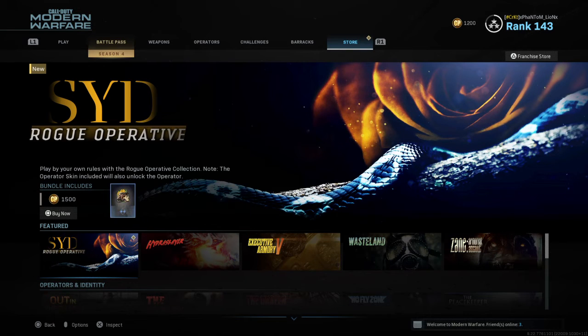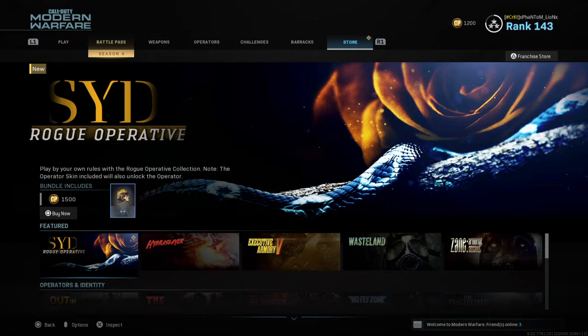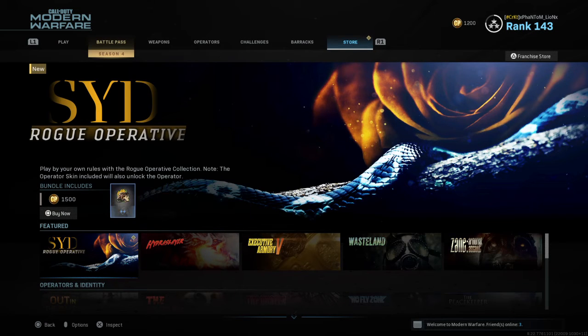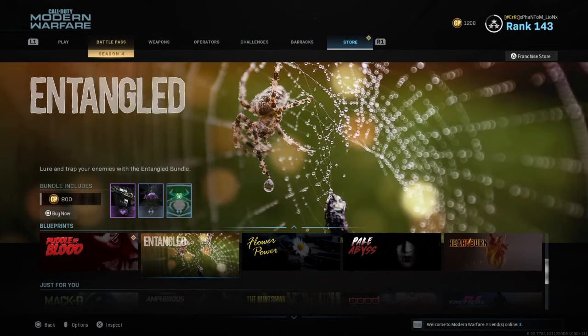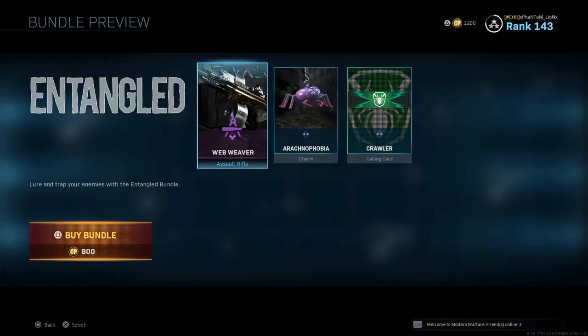What is up everybody, it's Phantom Lion, welcome back to the Lion's Den and welcome back to another Modern Warfare franchise store video. Yesterday on my road to go video I told you guys today we'll cover whatever's in the item shop regardless of what it is. Today we actually have three new bundles — this bundle here was in my store yesterday but I didn't cover it because it was one, and now we have three, so we'll go over them now. This one's called Entangled.